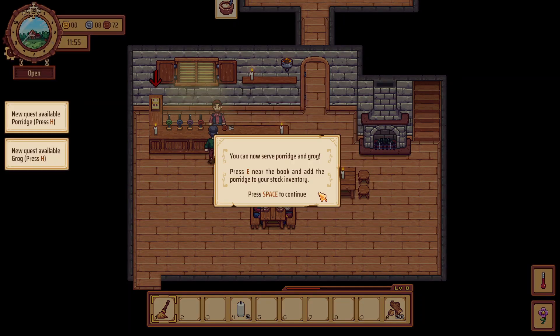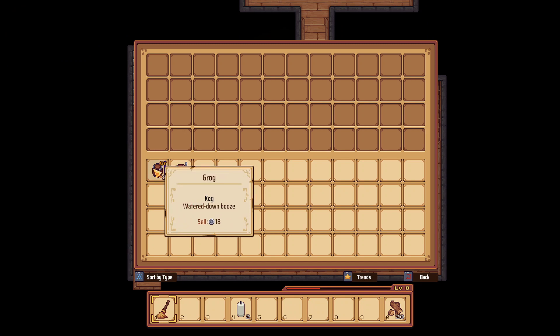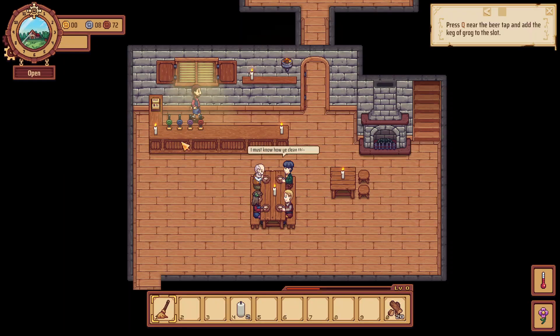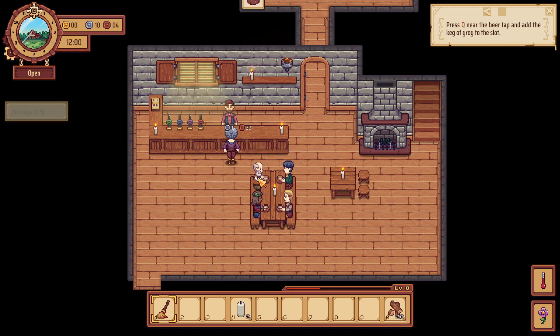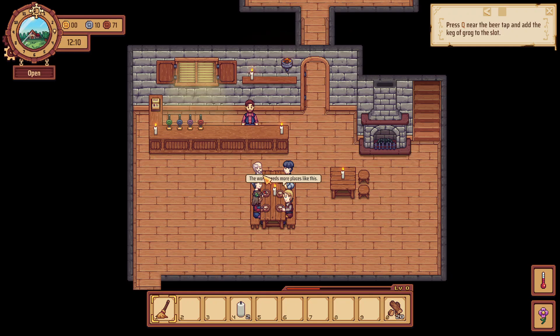You can now serve porridge and grog. Press E near the book and add the porridge to your stock inventory. Press Q near the beer tap to add a keg of grog to the slot. What is my next quest? It's porridge and grog — we'll just keep it going then.